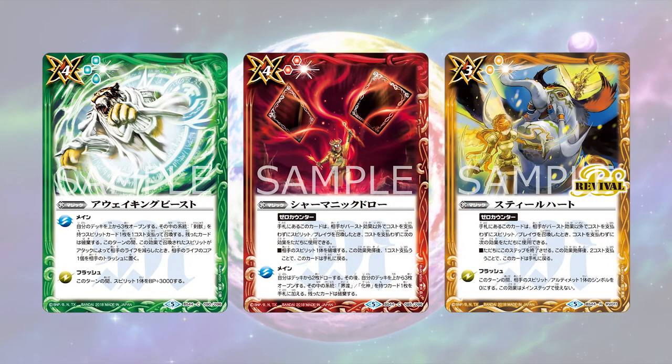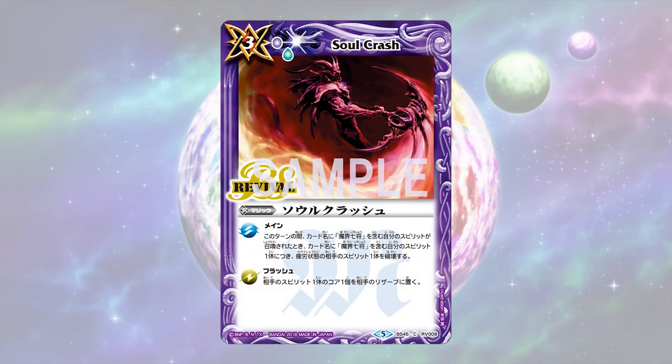Magic cards have effects that can change the pace of the game to your advantage. These effects range from drawing cards to increasing your spirit's BP, just to name a few. Magic cards can be used during your main step or your battle step during flash timings, denoted by the icon here.